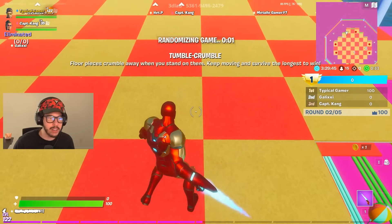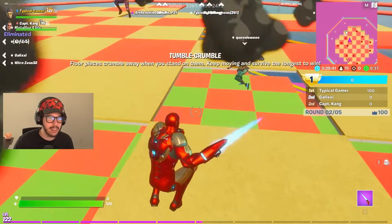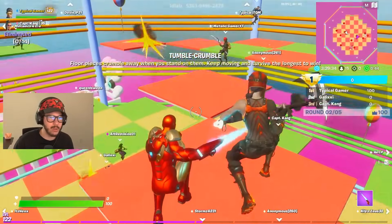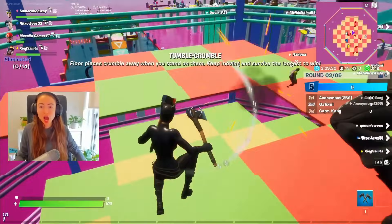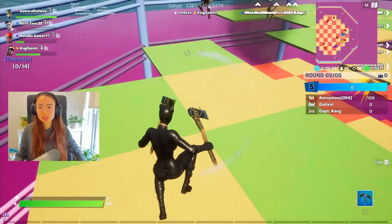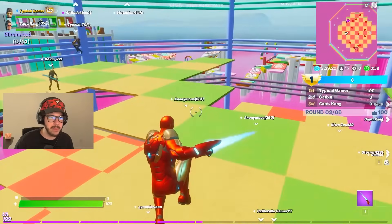Tumble Crumble — the hexagon. Let's hope nobody grieves here. If you start falling down, some people will kind of screw you over. This is bad. People do it by accident too. Just stick to the outer edges — maybe that'll be a good strategy.